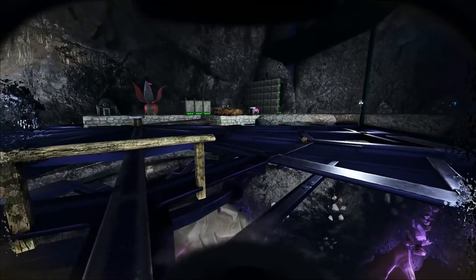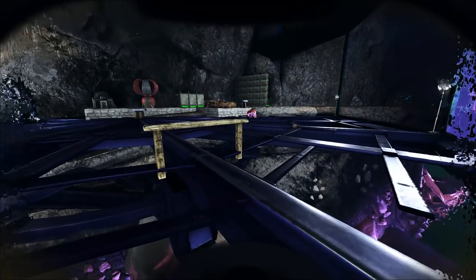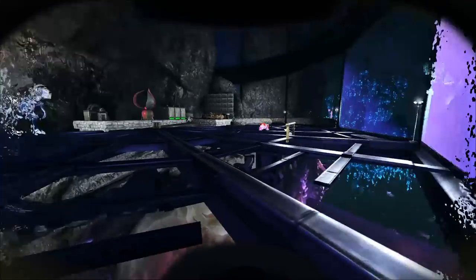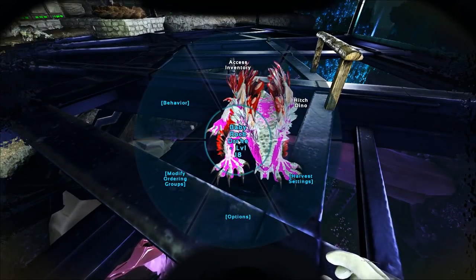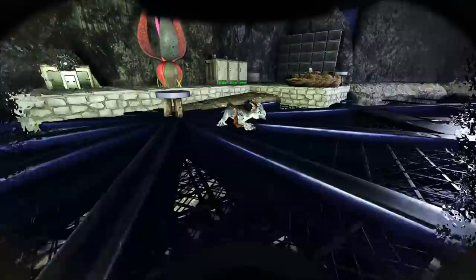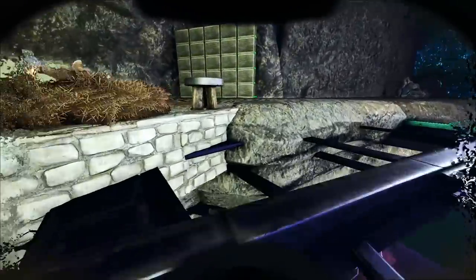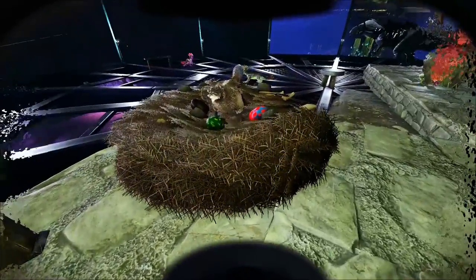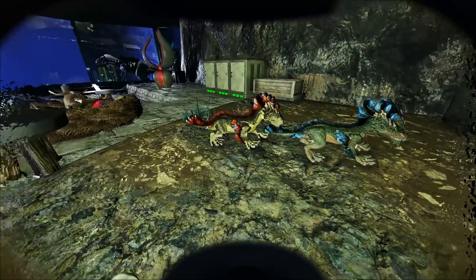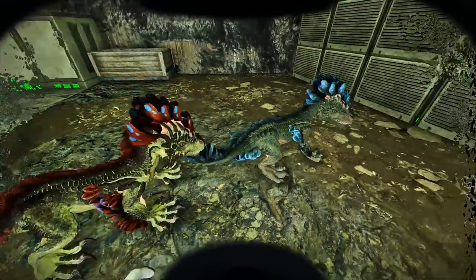So straight up, we got a level 18 Valentine's Rock Drake. Looks very, very cool. We're probably just going to let it grow up - I don't know if I'm gonna fully imprint it. Just kind of keep it as a trophy dino. We might find a high level at some point, so we'll see. Let's go ahead and see about the rest of these eggs because we got like 12 more.